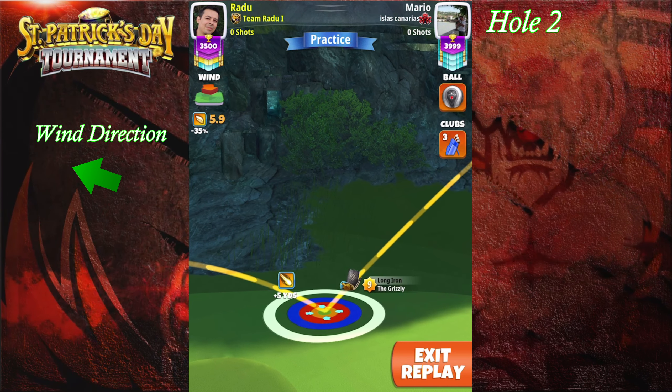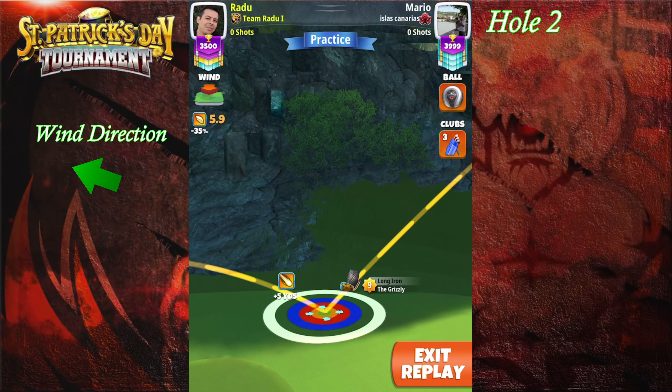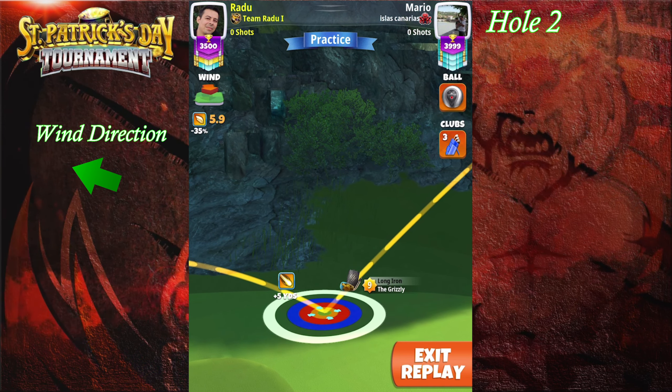We're adjusting here max plus 20% P3. If you have Grizzly level seven plus, you're gonna use the Grizzly nine numbers, and if you use Grizzly level six you're gonna have to go with those numbers plus 0.2.